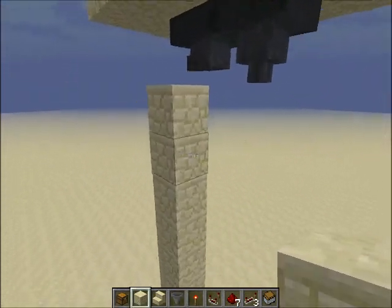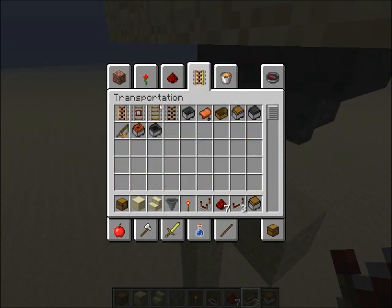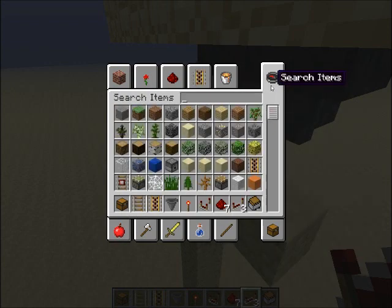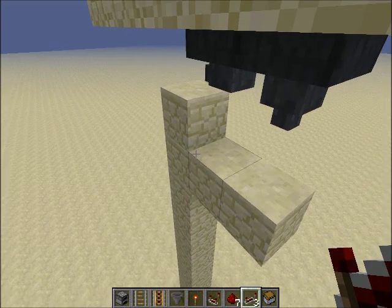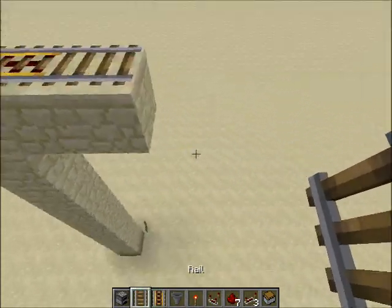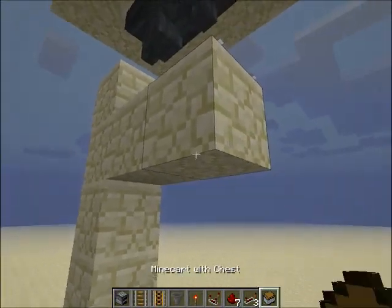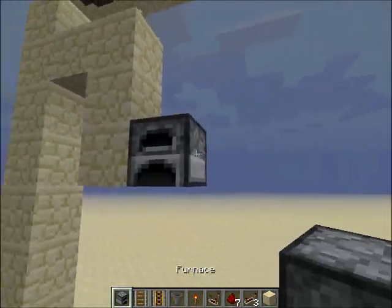Now, I think we should run the rails first, so we know how much room we have to work with. Grab a couple of rails, also grab your furnaces. We're going to do powered rail, non-powered rail. Then we come down here and line up our furnaces.